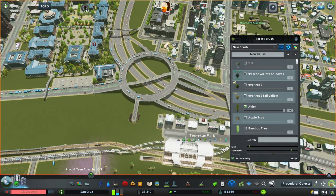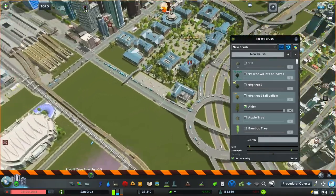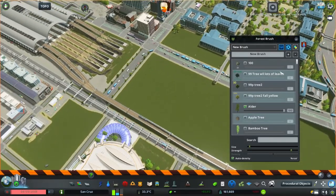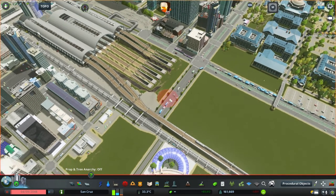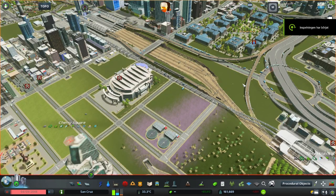I will put in some more trees later on. And this road was kind of a problem because I couldn't have it like that, and I wanted the road there. But what I had to do was raise it up just a little bit so that the train tracks could go under it and over it.